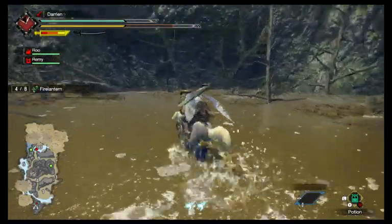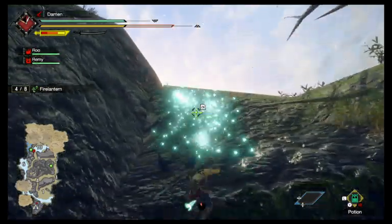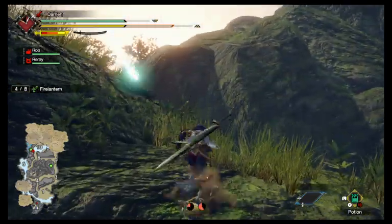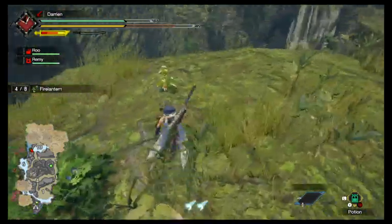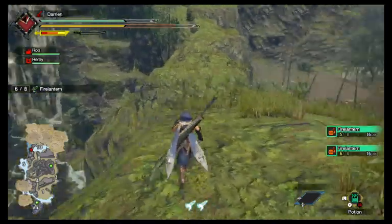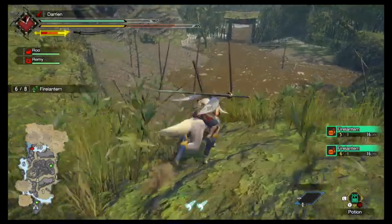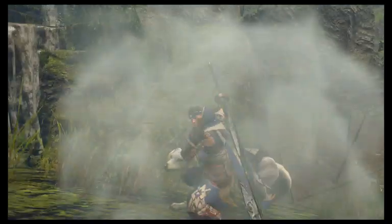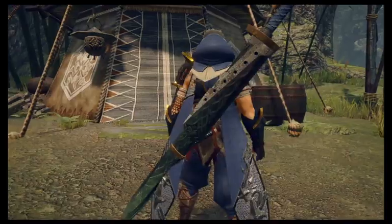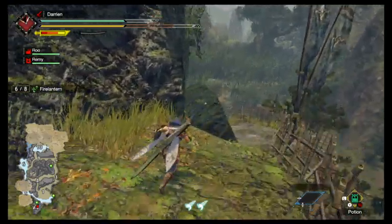There's one over here. It doesn't matter how high it is — you can basically get up there. Now we just have to find one more, which I think is back at the camp. So let's fast travel back to camp. These gathering quests restore items back up so you can collect as long as you want, but once you're done with the quest, it's basically finished from there.